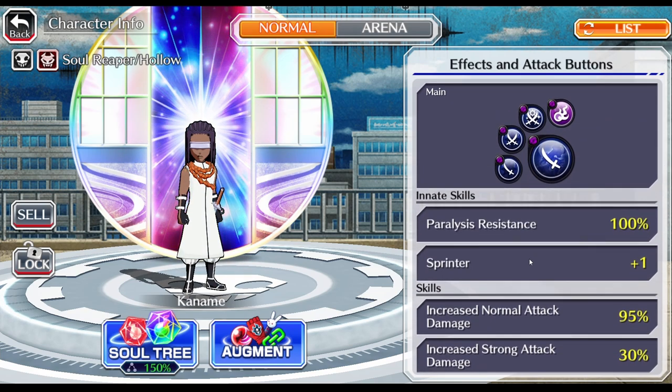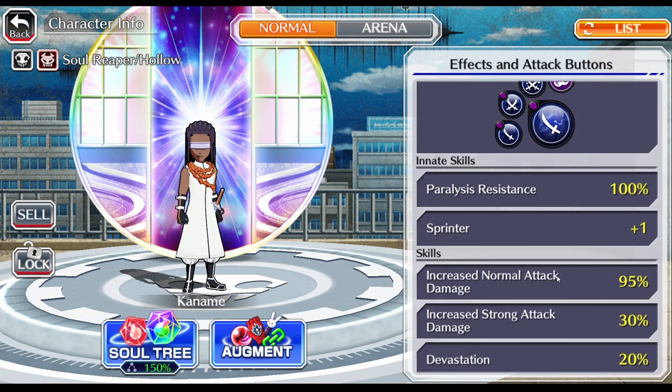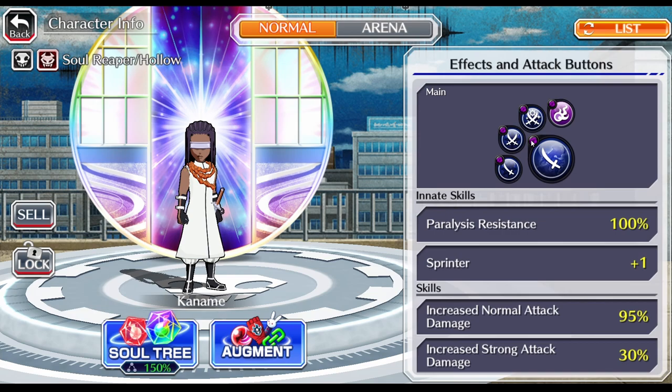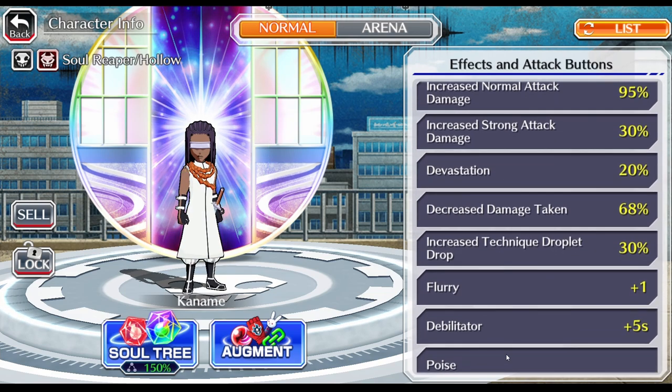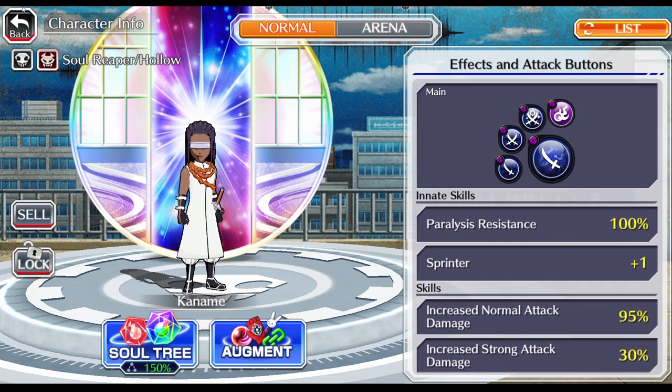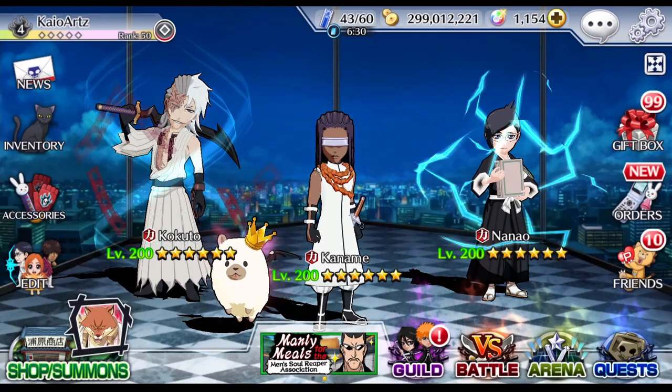The reason I think this character is actually pretty dope is basically just because he's in the premium pool. It's the single reason I think he's really good - people can get him, especially newer players. They don't really have a lot of good auto characters like Spirit Society White Ichigo, Tokinata, Grimjaw, Misaki, someone like them. None of these characters are premium, but this one is. He doesn't do a lot of damage with only a bruiser of 20%, but he's ranged, has weakening, has paralysis resistance and poise, so he has a lot of survivability. He also has the damage reduction - he's a pretty darn good auto character.